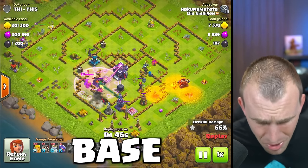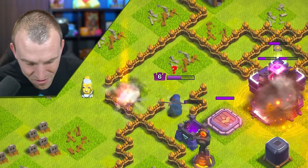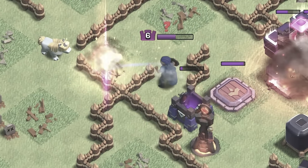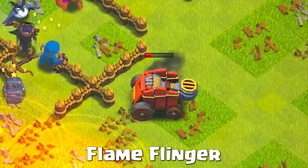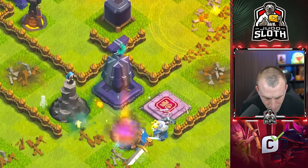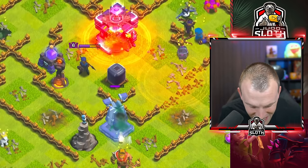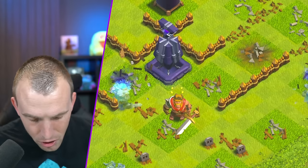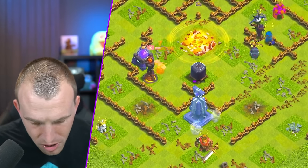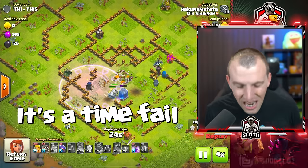How on earth does this base not go down? Archer Queen steps in — single Inferno on the queen. This is a level 67 queen right here and her ability does not go off. The level 1 single target Inferno wiped her out. Flame Flinger onto the Town Hall with Royal Ghosts at the bottom trying to swarm that Monolith. Even at level 1, Royal Ghosts do not stand a chance — they're gone. Flame Flinger gets the Town Hall. A couple of level 1 buildings tank for the Monolith, but there are the Ghosts onto the single — it's a time fail!